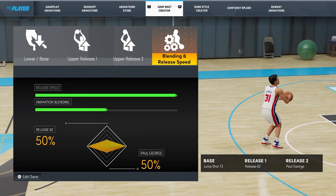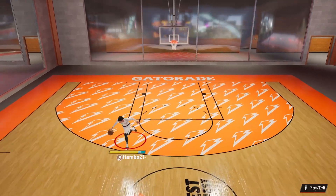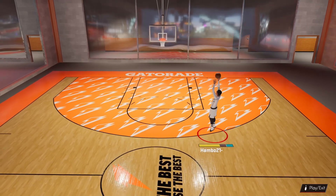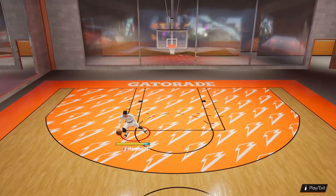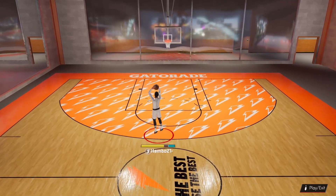For this jump shot on next gen, the base is going to be 73. I'd recommend equipping 50%, 62%, and 50% Paul George, because these in my opinion give the easiest cue. This base 73 jump shot has the absolute biggest green window out of all usable jumpers. This is not necessarily the best jump shot in my opinion, but it definitely does have the biggest green window.